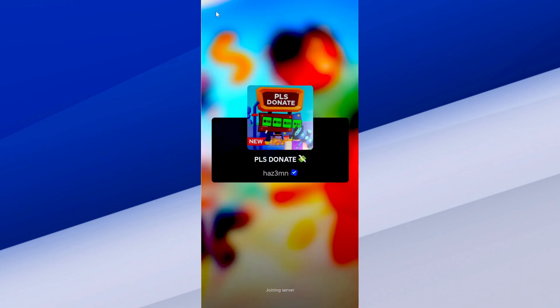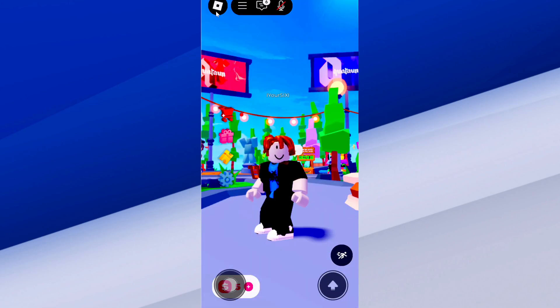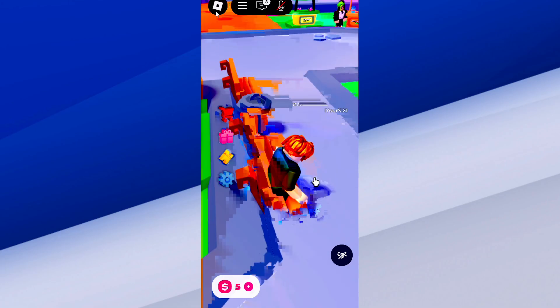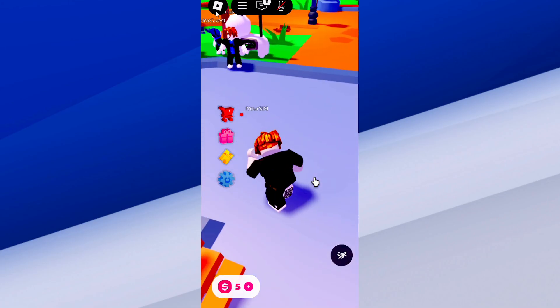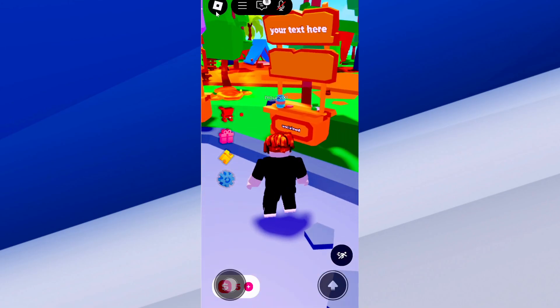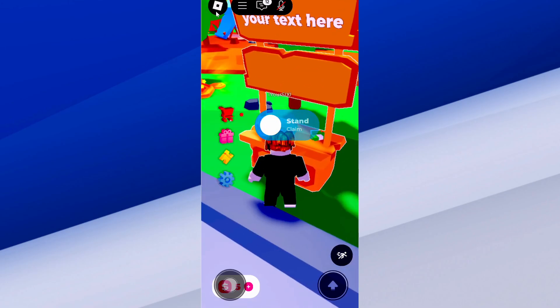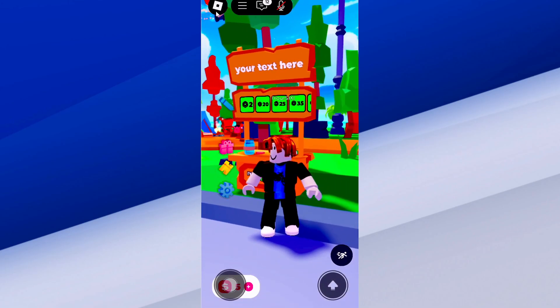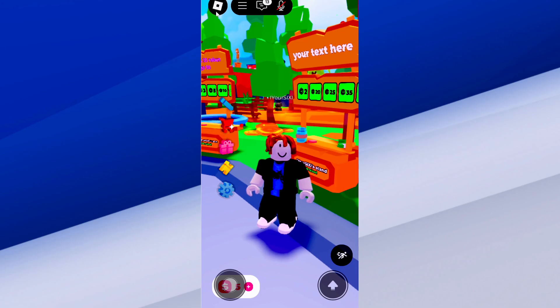We just have to go up to an unclaimed stand and hold down on it, and then our game passes will display on there. So I'm just about in the game right now and I can look around. Let's go over to a stand and find something that's unclaimed. So this one looks unclaimed — let's go up to it and hold down on it, and our game passes will automatically display above it. You can see it's claimed right there. Very easy to do. And then you can change the stand and the way it looks, etc.